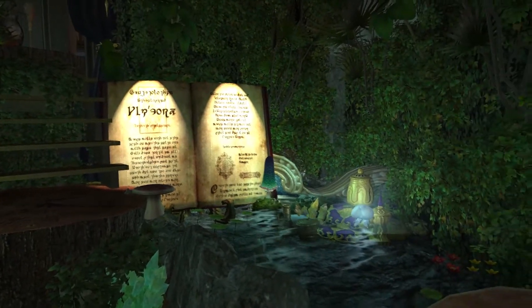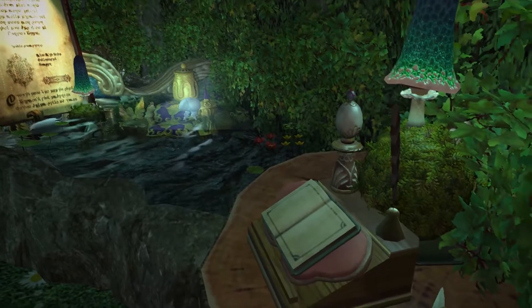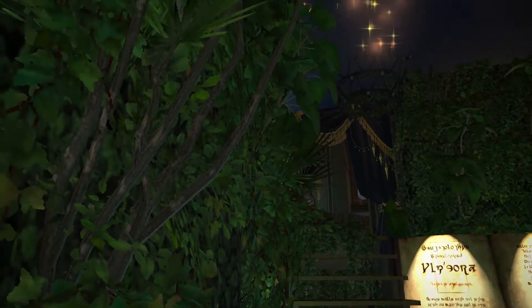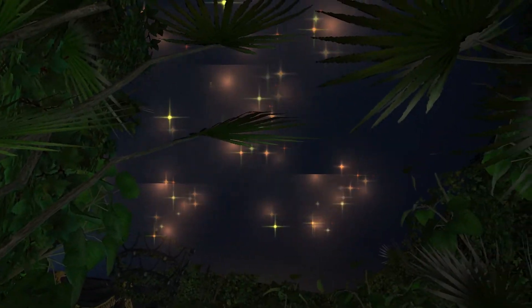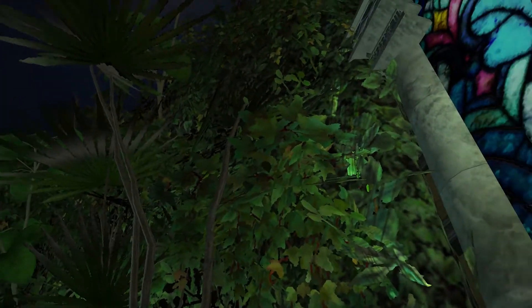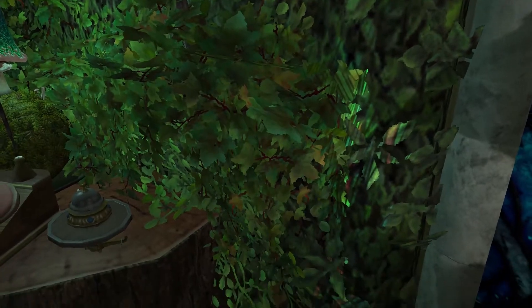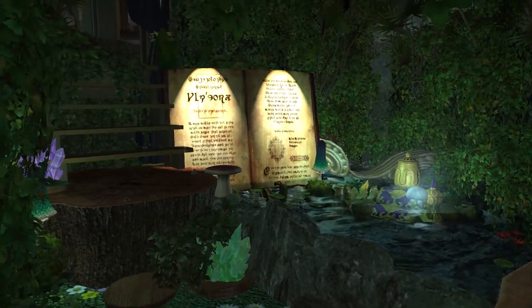Once you enter the apartment, you'll be greeted with a huge book decoration plus lush green walls and floorings giving you that forest vibes. Her ceiling is made to mimic the starry night skies of Eorzea, which gives her house a touch of that enchanted night. I love how all of these is matched by the sounds of the birds in the background — it really made me feel like I'm inside an enchanted forest.